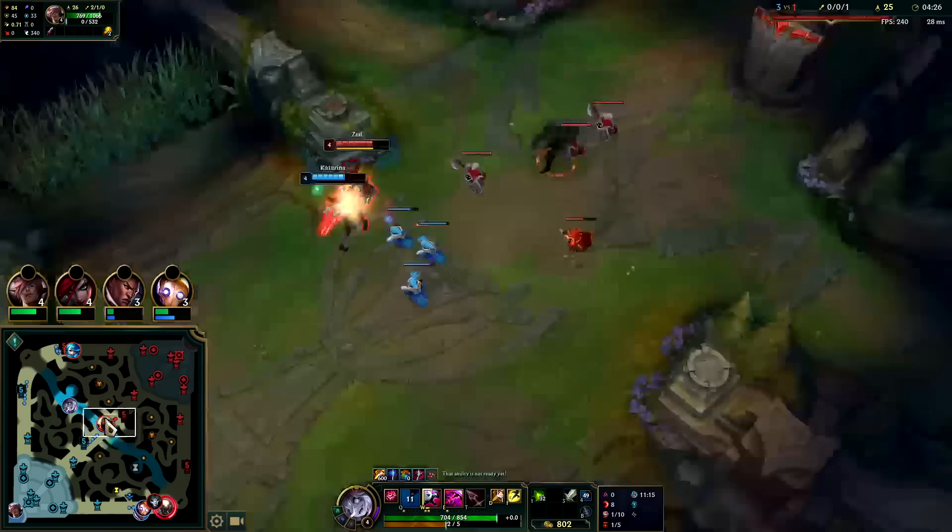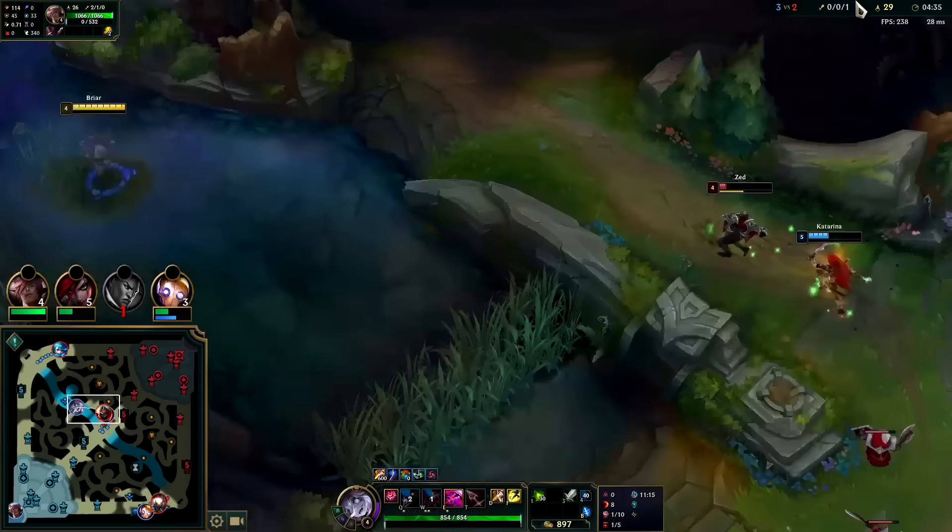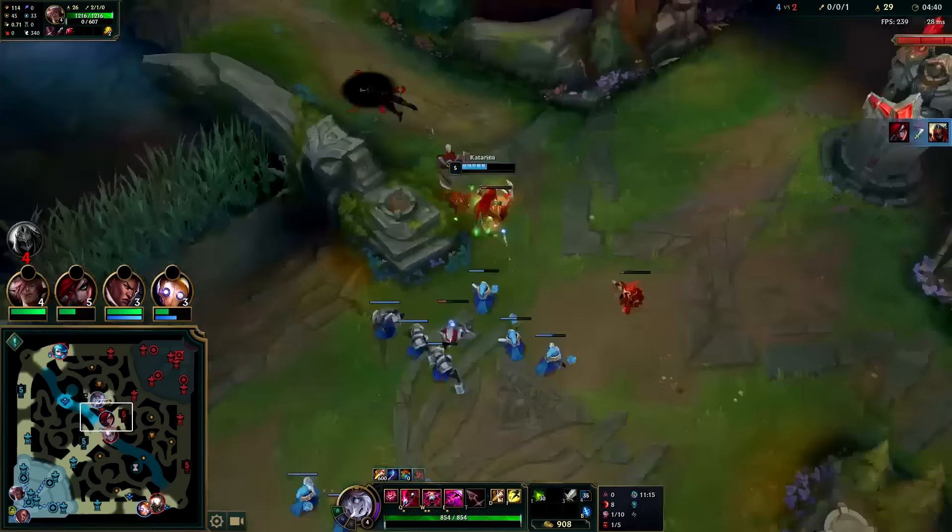Helloblades interacts really well with auto attack resets. Helloblades has your three empowered autos against enemy champions proc faster, but auto resets don't burn one of those three empowered autos. So auto resets work just fine — you don't have to worry about wasting them.